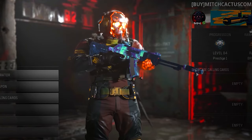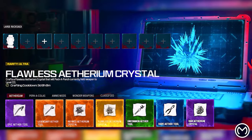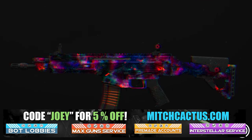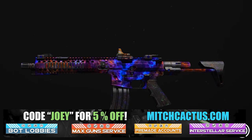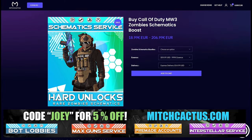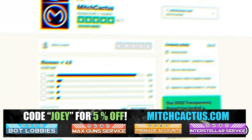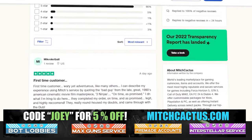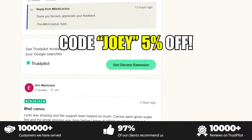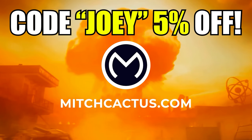Let's take a look at my sponsor MitchCactus.com, because he's got a range of services including, but not limited to, camos, camos, and more camos. You can literally unlock any camo in the game from Modern Warfare 3 and Modern Warfare 2. It counts for sales, zombie schematics, nuke skin boost. Look at all the reviews you can see on the page right now — over 10,000 customer reviews. I highly recommend MitchCactus. Use code JOY for 5% off. Links in the description.